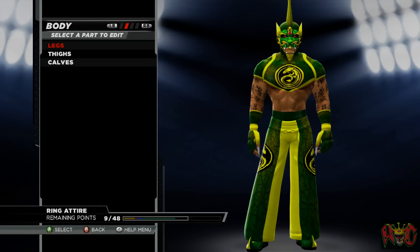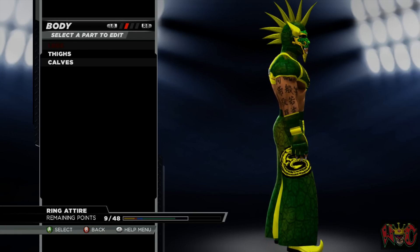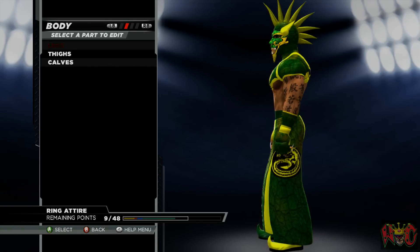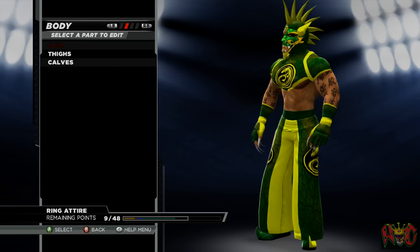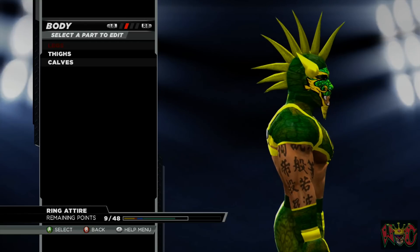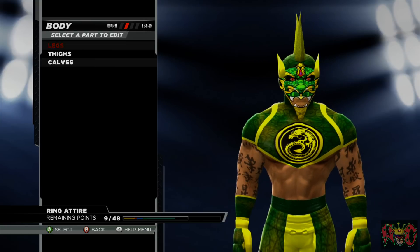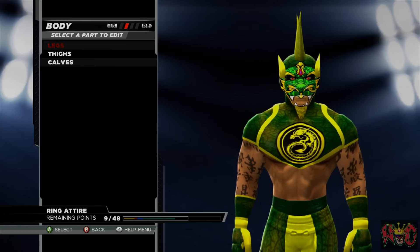Alright, this is one of my dragon CAWs that I made. This is going more for a Japanese style dragon. As you can see I used the basic dragon logo from the game on the pants and on the chest. The paint tool I made was for the face area — you can see the mask there to make it look like a dragon. Then I went ahead and used the paint tool to make a dragon type skin, or snake skin, as you can see on the top shoulders and on the pants.